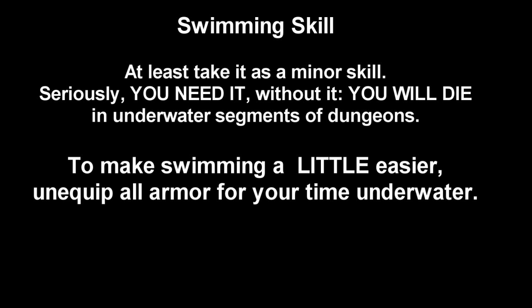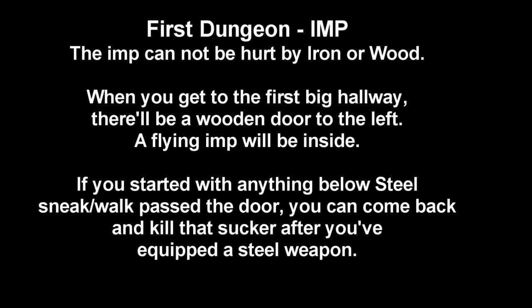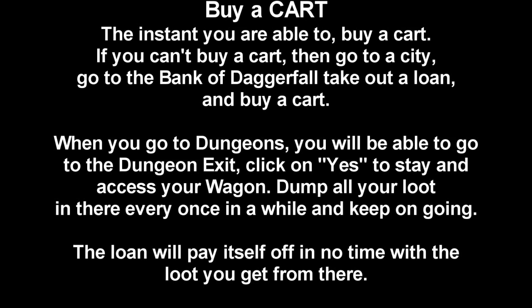Playing the game: when you get to the first big hallway in the first dungeon, there'll be a wooden door to the left - a flying imp will be inside. If you started with anything below steel like wood or iron, walk past that door and sneak by it, because you will be unable to kill it without steel. The bandits further on have plenty of steel weapons, so you won't be fearing that forever. Join a knighthood - Daggerfall has knights of the dragon, and other kingdoms have their own knighthoods. As a knight you will not be charged to sleep in an inn, provided that inn is in the kingdom you are a knight of. Buy a cart the instant you are able to - if you can't, go to the bank of Daggerfall, take out a loan, and buy a cart. When you go to dungeons, go to the dungeon exit, click yes to stay and access your wagon, and dump all your loot there every once in a while. The loan will pay itself off in no time with all the loot you've got.